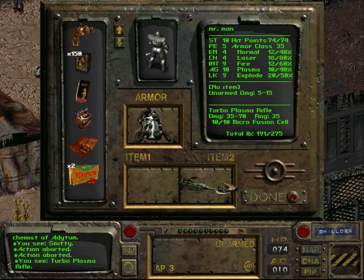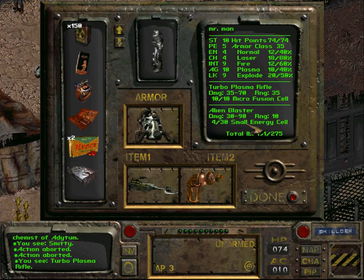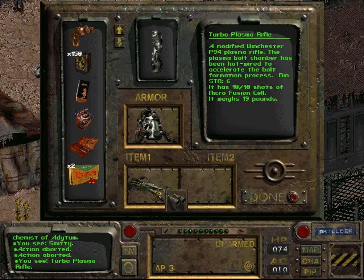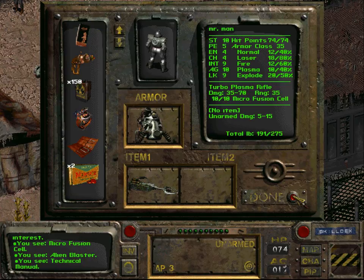So how much damage does this do? The turbo plasma rifle does 35 to 70, while the alien blaster does 30 to 90. So the alien blaster is actually not that much worse than the turbo plasma rifle — however the plasma rifle has a much bigger range. It uses microfusion cells. Still don't know what to do with the tactical manual, but now we have a new toy.